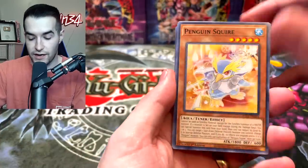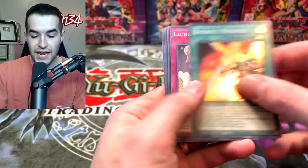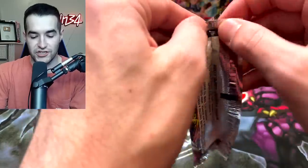I want to pull some fire out of here. Can we get Destroy Phoenix Enforcer? That would be pretty awesome. Magical Cylinders, Sue Ship, and the Bayonet Punisher. Another super. Let's go into our second Labyrinth of Nightmare first edition pack — can we pull something big?